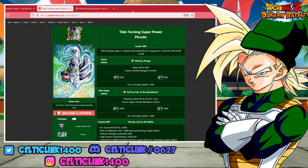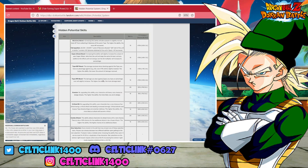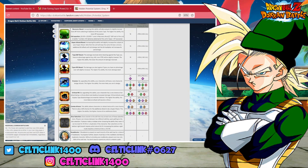So the question is: what should we build for his hidden potential? If we look at the hidden potential guide on the Dokkan Wiki — shout out to those guys — we can see that as a TEQ type he naturally leads into the critical hit route. But we don't really need critical hit on him. If you fully invested in critical hit you'd get up to 40%, maybe 50% depending on skill orbs, but that's not really what we want. He has built-in crit, so the options now are combo attacks, additional attacks, and evasion.